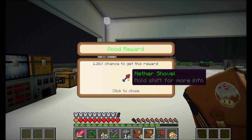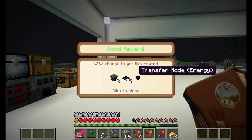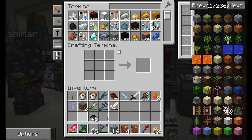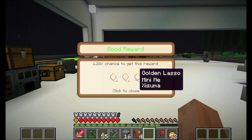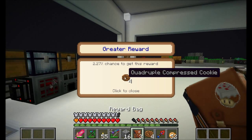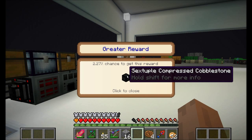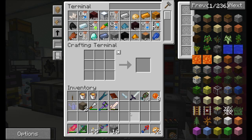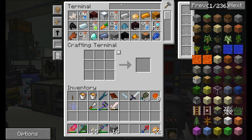I got a Nether Shovel. What is this World Resizing Cube? That has to do with compact machines, I assume. I got some Mini-Me's — Generic B, Biffa, and Zisuma. I got a bunch of Cryothium Dust and a Sextuple Compressed Cobblestone. I have 60 Engineering Processors, 60 Printed Engineering Circuits, 60 Printed Silicone, and 10 1K ME Storage Components.